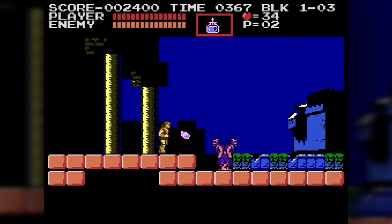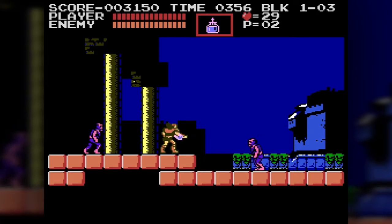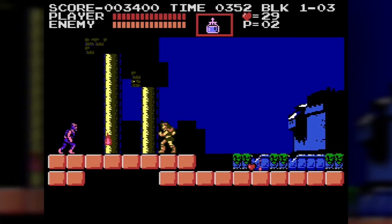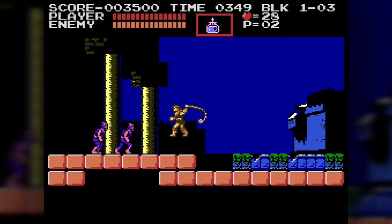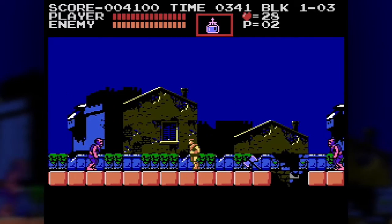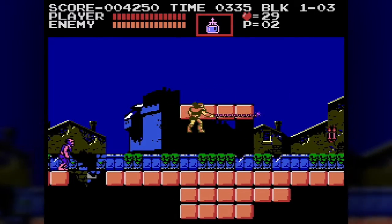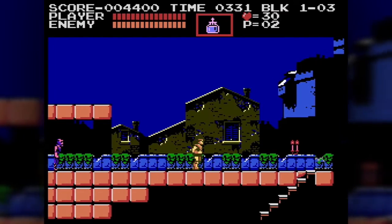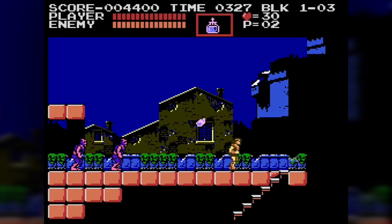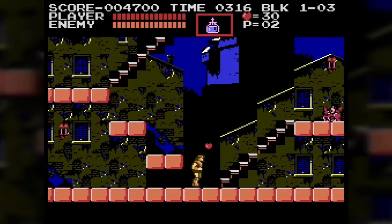I'm taking the opportunity to kill some zombies with my holy water. If you kill 10 enemies with your current sub-weapon, you get the Roman numeral 2, which allows two sub-weapons on screen at a time. Right now I can only toss one and can't throw another until it dissipates, but the Roman numeral 2 lets me toss two at once. I don't want the axe — I want the holy water. Holy water and the cross boomerang are definitely the best things to have in this game.